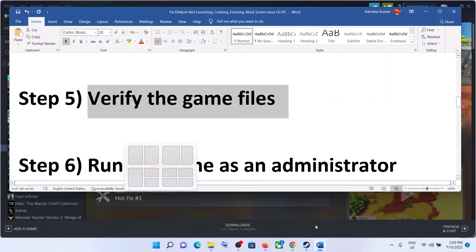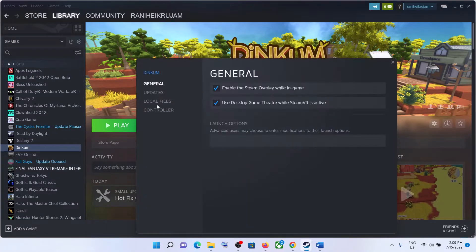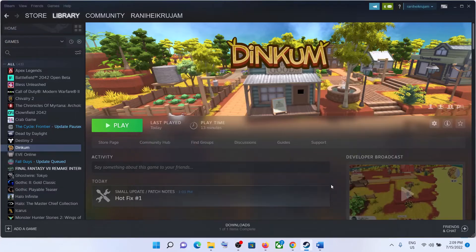The next step is to verify the game files. Go to Steam, right-click on the game, select Properties, go to the Local Files tab, and click on Verify Integrity of Game Files. After the verification completes, launch the game.